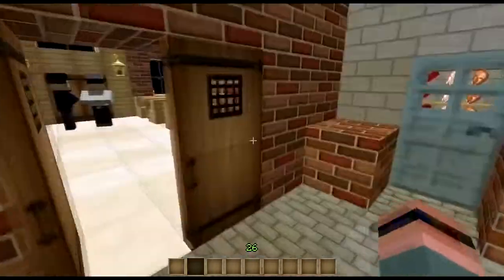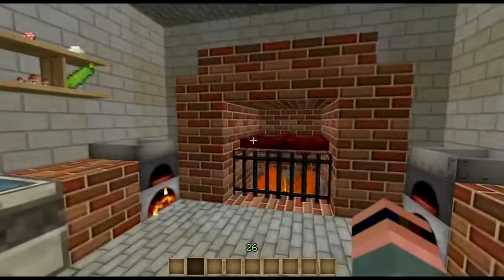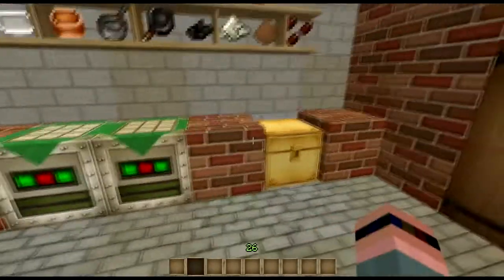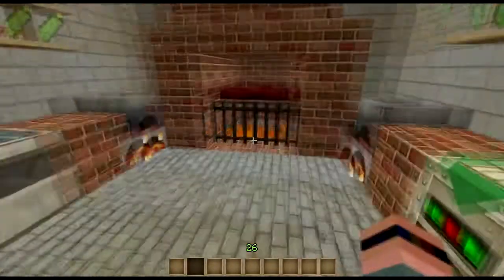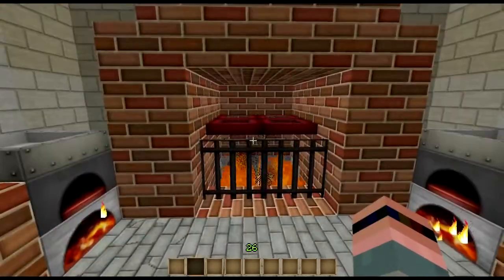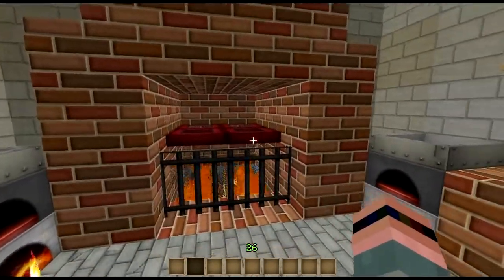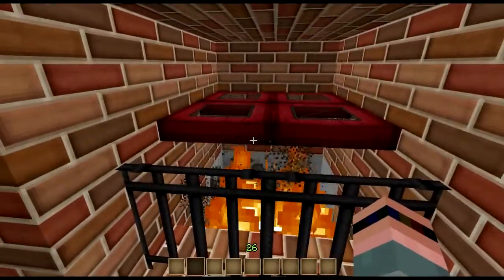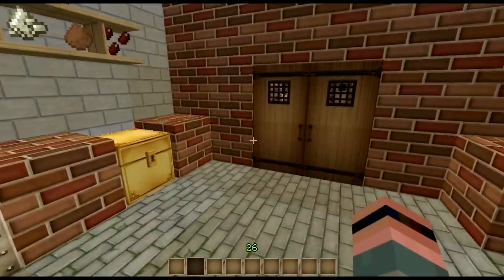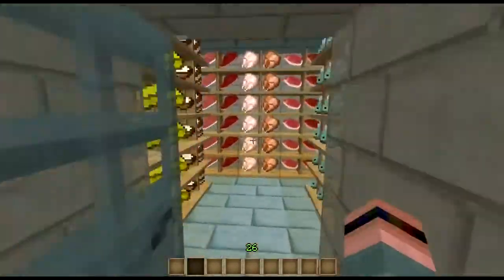This is where the magic happens — this is our kitchen. I have all my standard appliances, my storage, a couple of arson furnaces, a couple of frying pans. And the pride of the establishment: our brick pizza oven. Unfortunately, it doesn't actually work like one, but it looks cool and gives a nice ambiance — and gives me a good story for the pizza that we're going to be making.